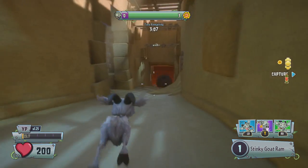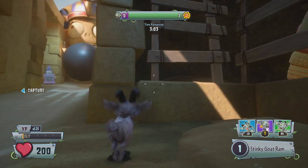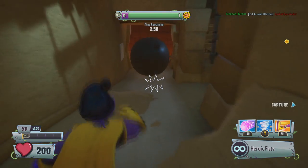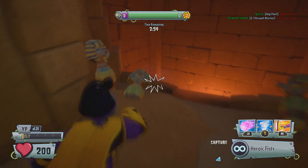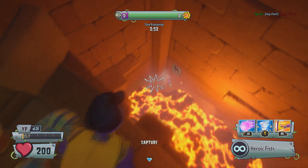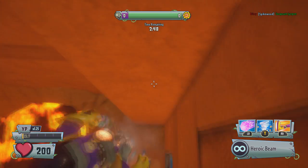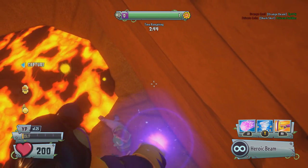I immediately got shot by a computer and they turned me into a goat. Those computers and their aim bots — I wanted to get a stealth kill and not be turned into a goat immediately when I got to the advantage point. It might be more useful if you're playing against real players and not computers, though it could still be useful either way.